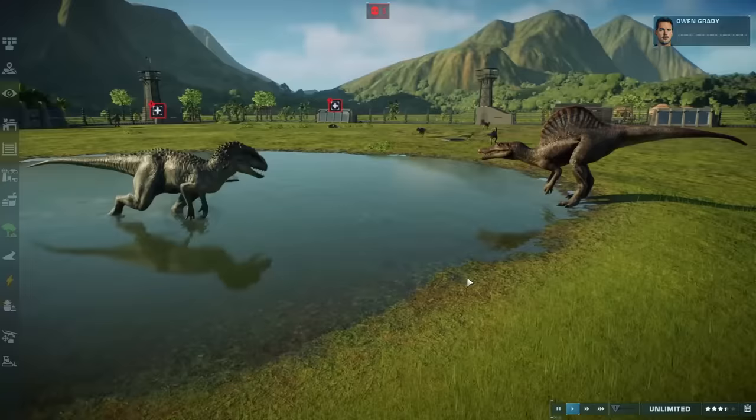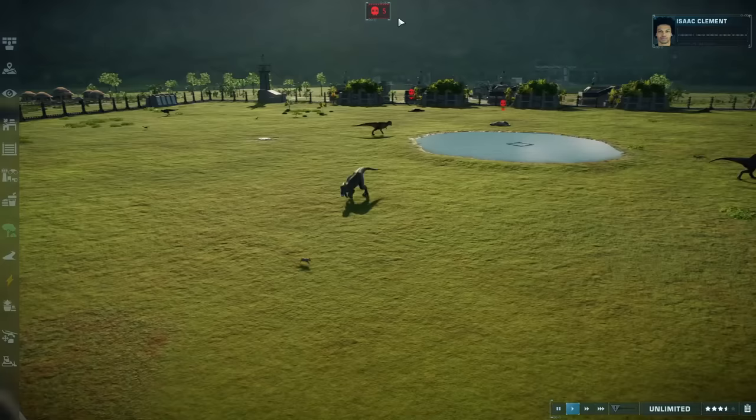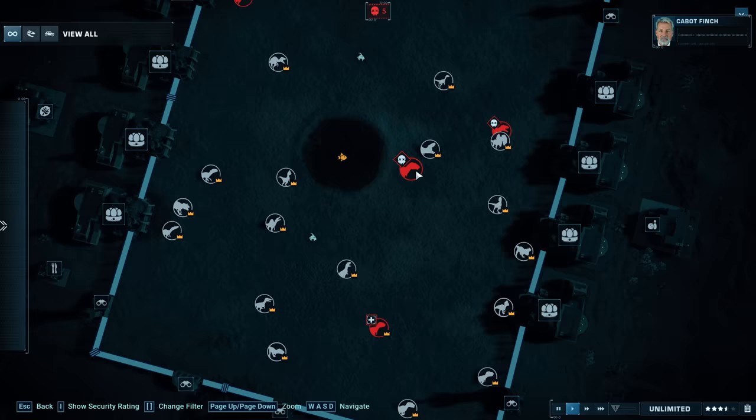Is this going to be a fight? He's squaring up. The Spinoraptor got stared down. Very nice, Indominus. Things keep dying and I totally am missing these battles. But he goes for another goat — he's a hungry fella. So far, the Albertosaurus is gone, and so is this guy. The Indoraptor has killed most of them.